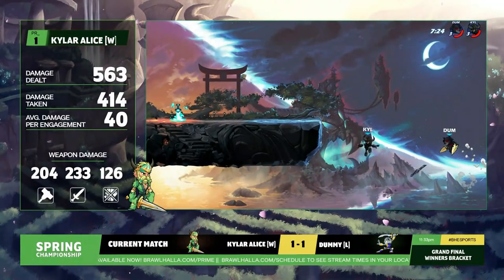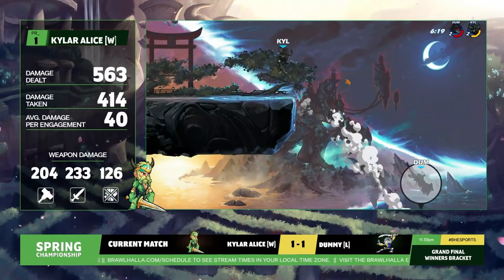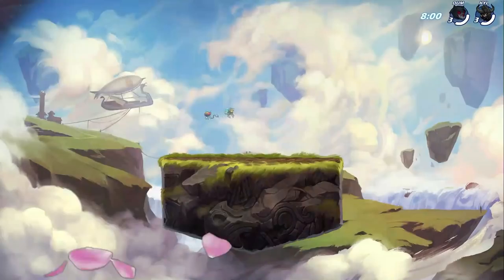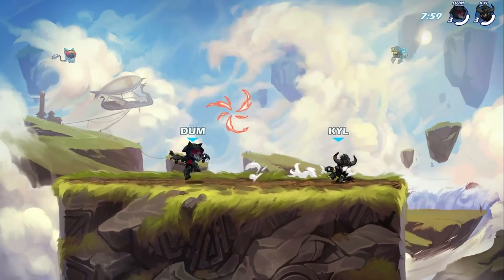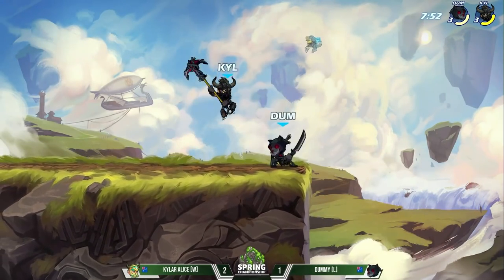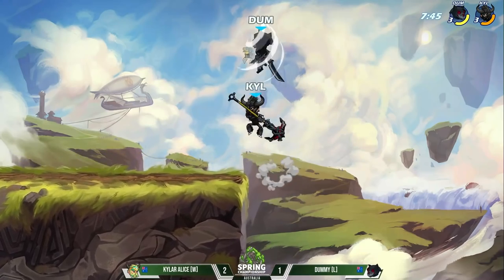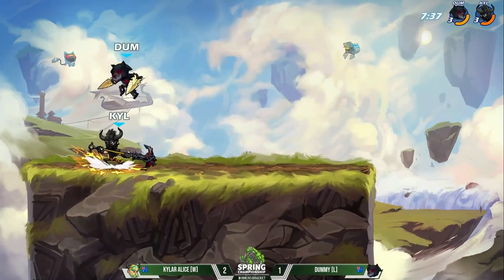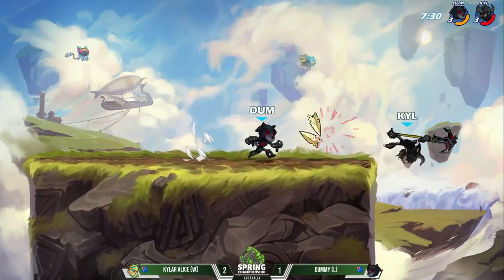Extra credit, extra credit — but a 2-stock is graduation. Kyler Alice is going to graduate to the fourth game; he's not done just yet. We're going back to Brawl Haven — this is where it all started for these two players. Can Dummy bring it back? Dummy is playing from behind not only in game count but in set count, coming from the elimination side — he has to win this set just to reset it for a second best of five. That champion's bracket is nothing to scoff at. Kyler Alice has the hammer in hand and goes downward for that edge guard — was looking for it, does not find it. Dummy, for once, is playing the sword, trying to rack up some damage, not wanting to force a weapon spawn.